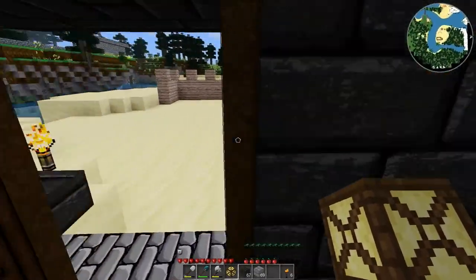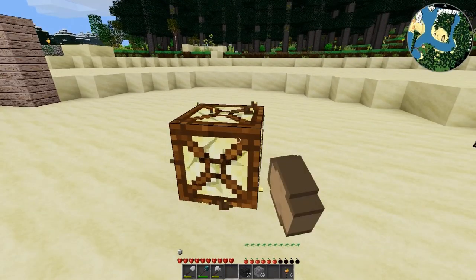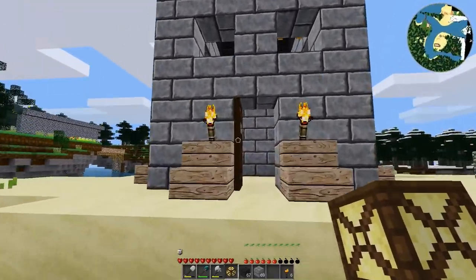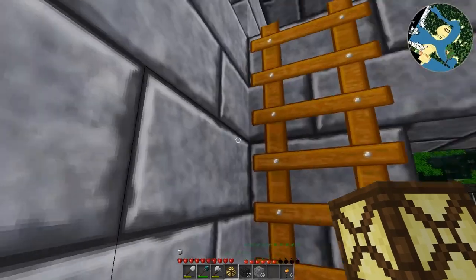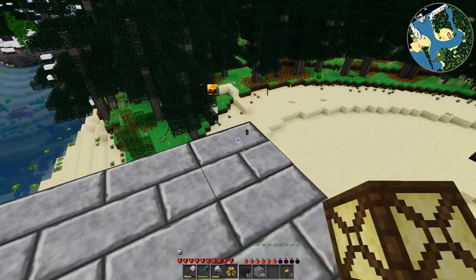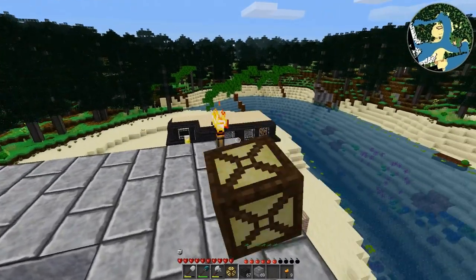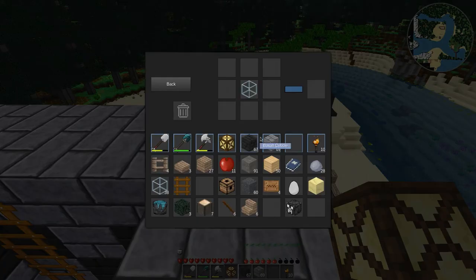Now I have absolutely no idea what this looks like — that looks pretty nice there. Yeah, I think that'll work well. Did I grab the pine? I've got some pine wood, hopefully that's enough. Let's go climb up here. So I put torches in the corners — that was just so I had some light overnight, mainly so I wouldn't die up here. Which — something ended up killing me anyways, but I don't know what it was.